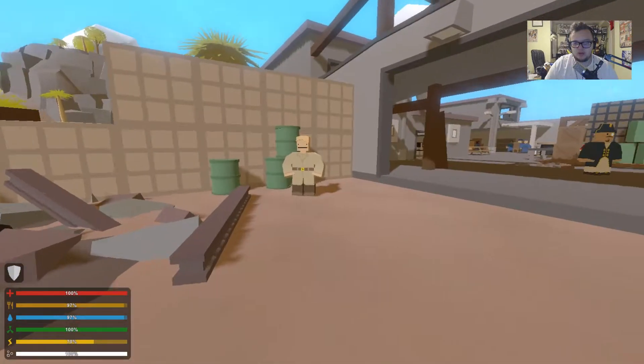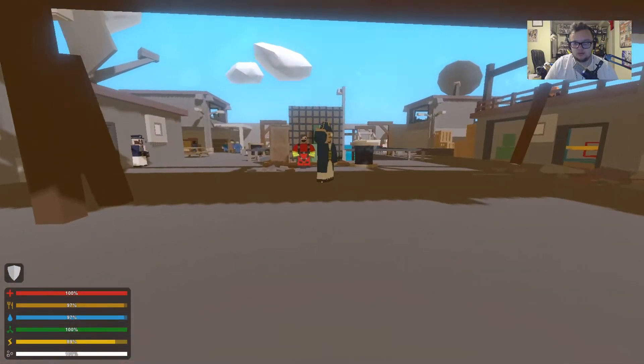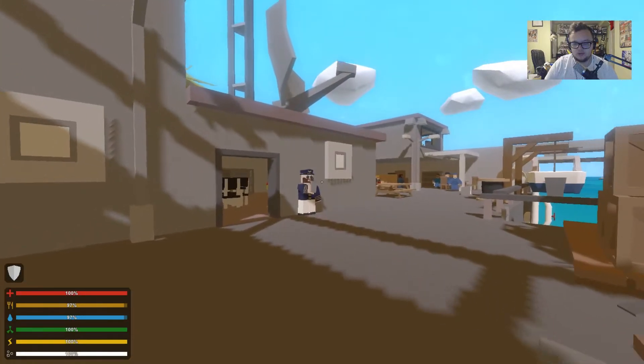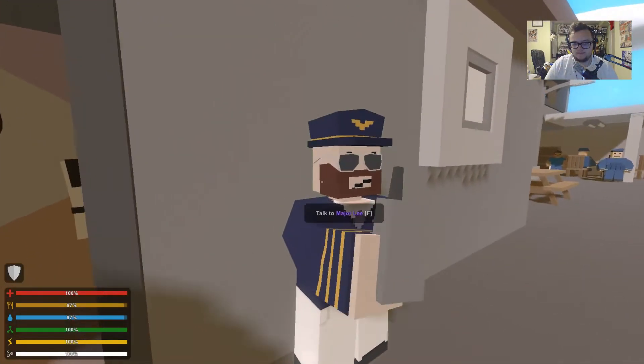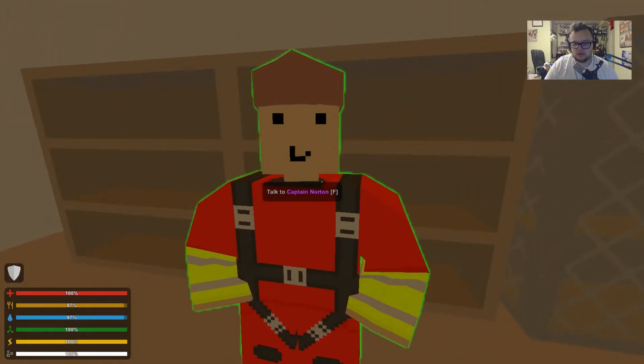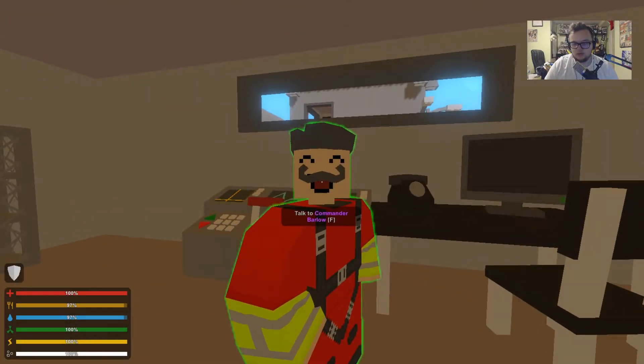There are some NPC names in here: Lieutenant Bob Neil, Captain Reginald, Major Lee, Commander Norton, Commander Barlow.